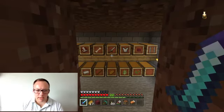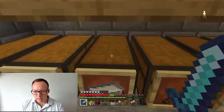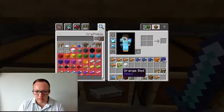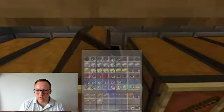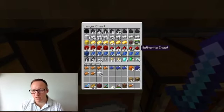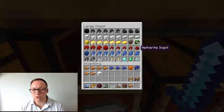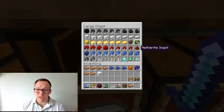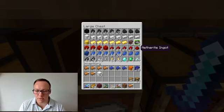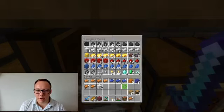Here we are back in the castle with an update. Here we are combining netherite scrap with gold to create netherite ingots. There we have five ingots and two lots of scraps - not bad for a day's work. We've got some more beds so we're going to go back in and get some more, but it is slow work. Not bad for a day.